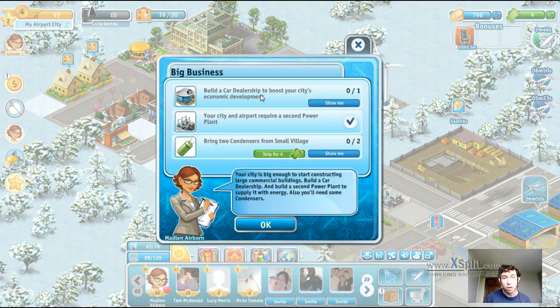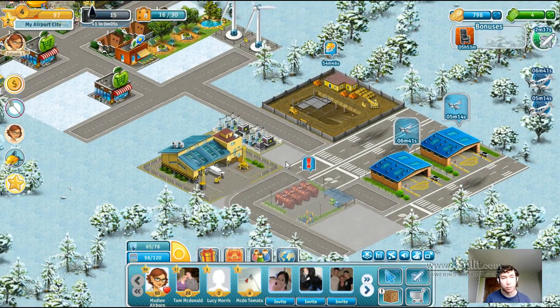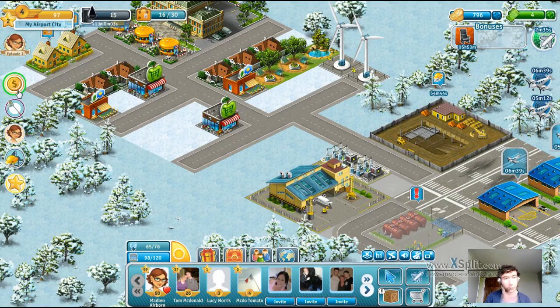New task - what have we got? Build a car dealership to boost your city's economic development. We require a second power plant and bring two condensers from the small village. We're already flying there, so fingers crossed that should be ok. Build a car dealership, okie dokie.